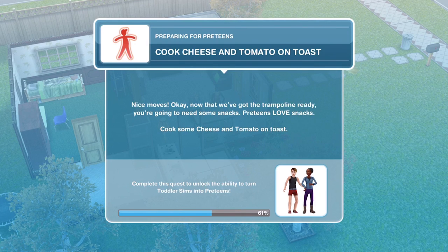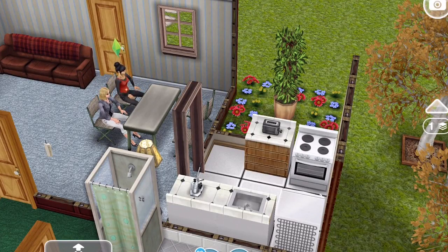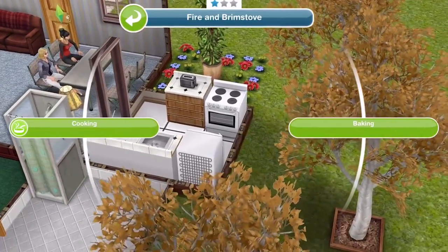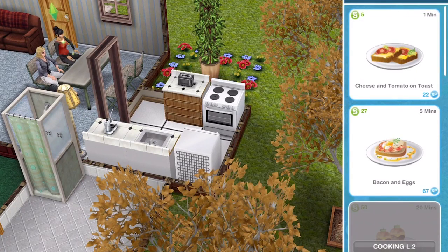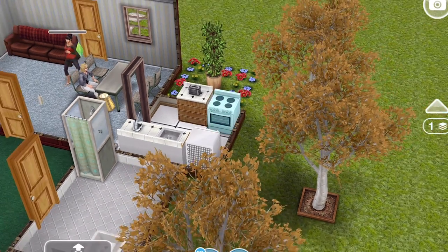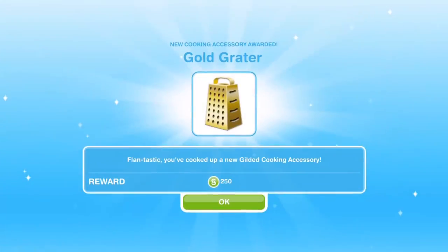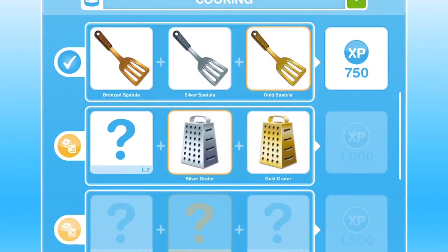Next, we need to cook cheese and tomato on toast — preteens love snacks. To make it you need both a cooker and a toaster; if you don't have a toaster, the option will be greyed out when you click on the oven. Make sure you've got a toaster. Cheese and tomato on toast takes one minute to make. Once finished, a little icon appears above your Sim — click on it. Task complete: cook cheese and tomato on toast.